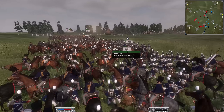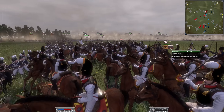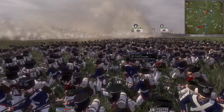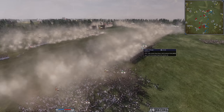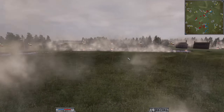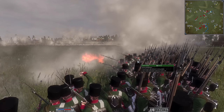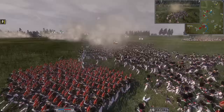We also have a Cav force that looks like they snuck around the Prussian lines, with some infantry and Prussian Cav trying to hold back the Russian Cav forces. We have the Russian general getting involved as well, and this huge melee is just insane. Look at all the smoke here — huge clouds of smoke. The Prussians are trying to hold this line against overwhelming numbers.